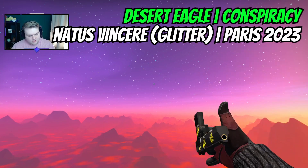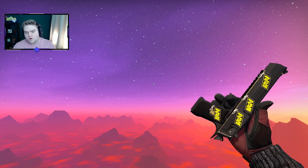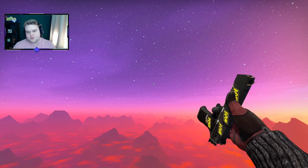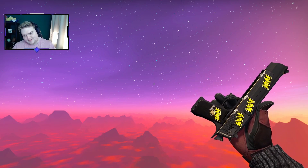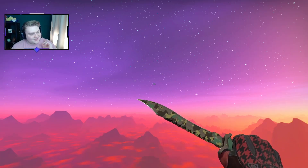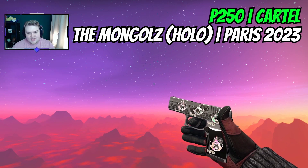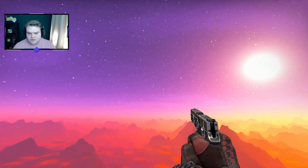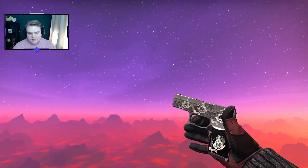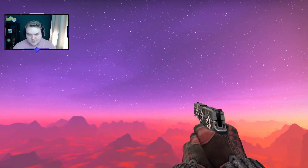I'm a big fan of the Conspiracy Desert Eagle with the Navi crafts. Obviously I'd prefer a holo, but keeping budget in mind, we've opted for a Glitter Paris 2023 Navi craft on this. You've got the black with the yellow accent, so that yellow-black logo looks really nice. Every skin in this is factory new except for the P250 Cartel, which you have to pick up with minimal wear. Rather than Mongols Glitters, we've actually gone for the Mongols Hollows — in the preview this looked like the best option, as it's a floral skin with a skull, trying not to clash but still add to it.